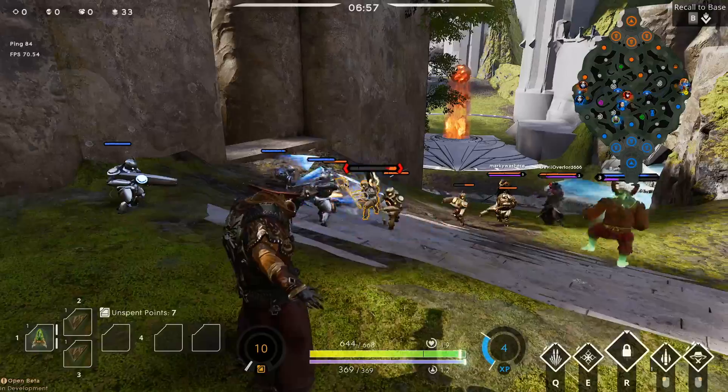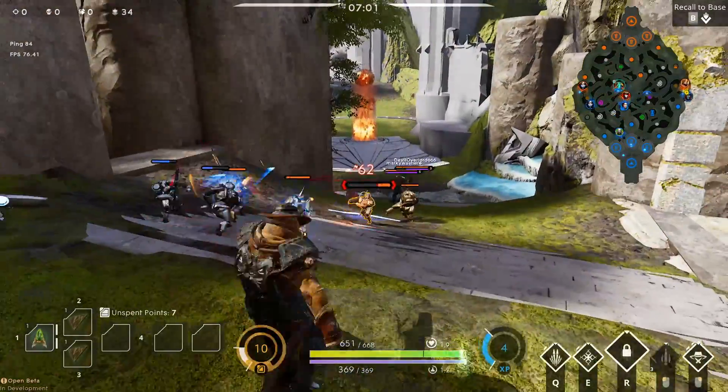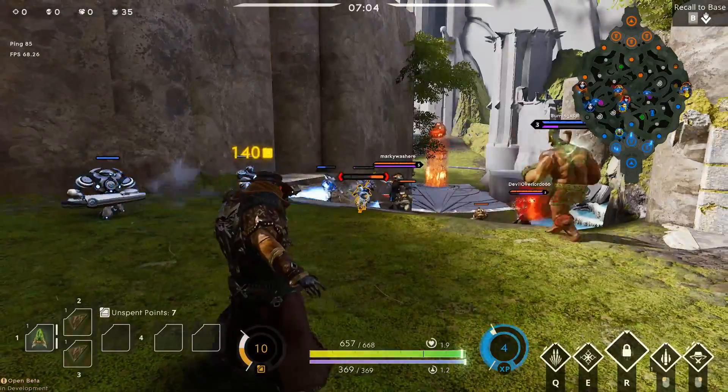Just play safe with them early and get last hits. Coordinate with your support after you get your first card to get a kill with your ult in order to propel you ahead of the enemy team.